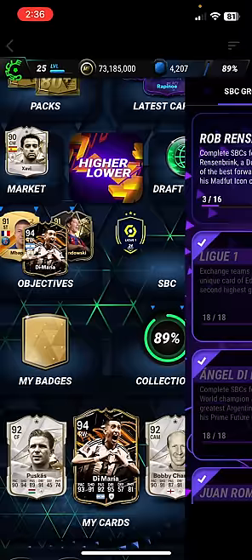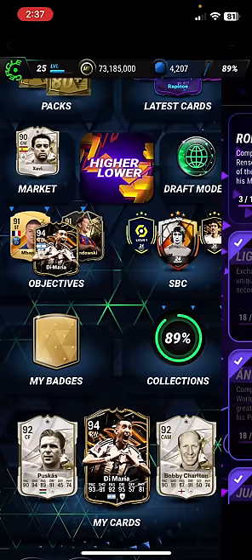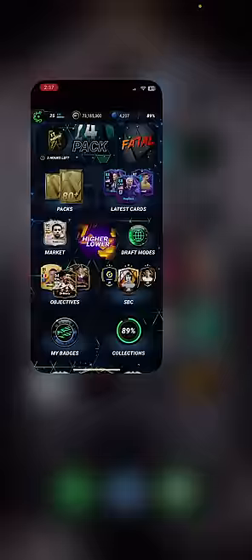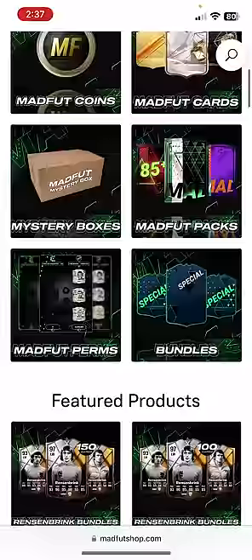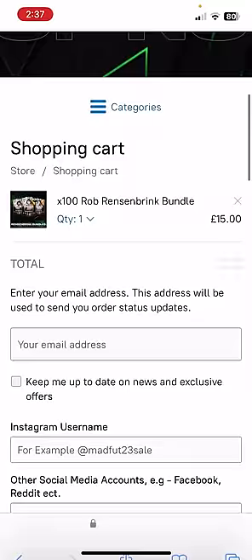Now, you're probably wondering: Pace, but how do you get cards for the SBC? Because you do need some tough cards. These are the cards you're going to need for the SBC — I just don't have these players. And you're also going to need this Malford Icon card for the SBC. So just head to the first link in the description, MalfordShop.com. If you just scroll down, the new bundles are here — the Rob Resenbrink bundles. Press on the 100 ones and add them to bag.